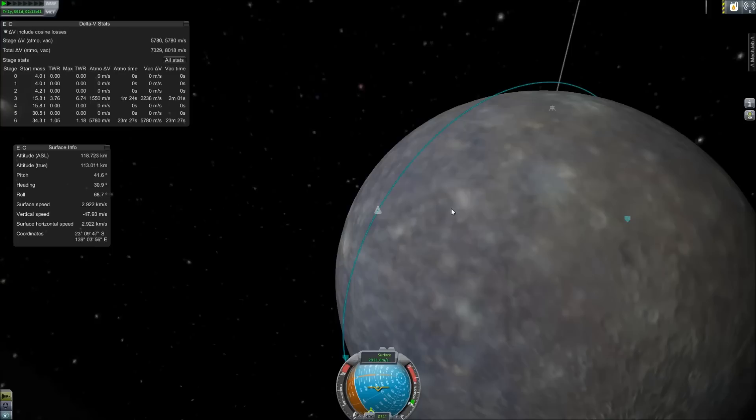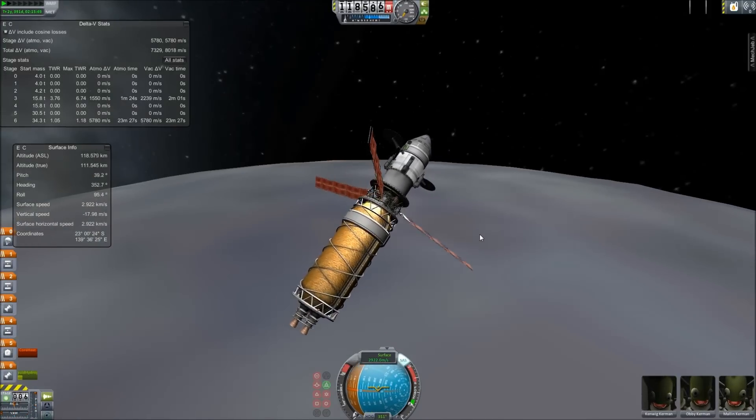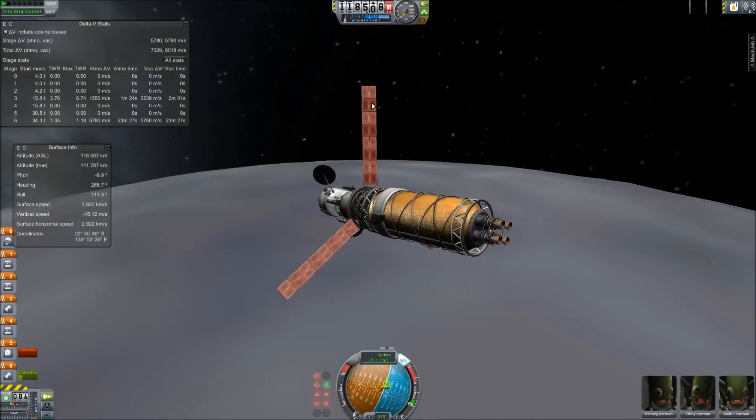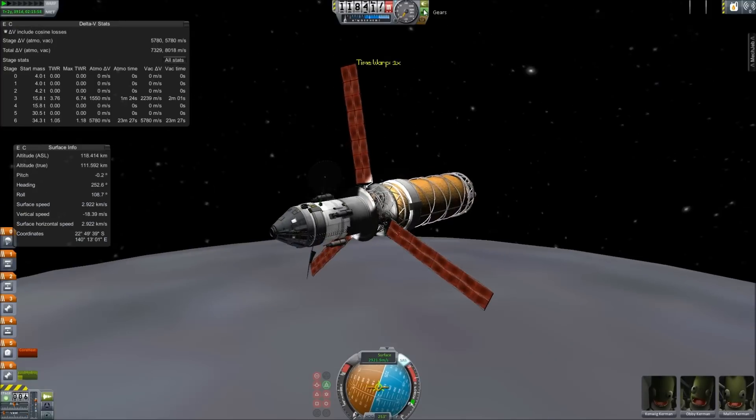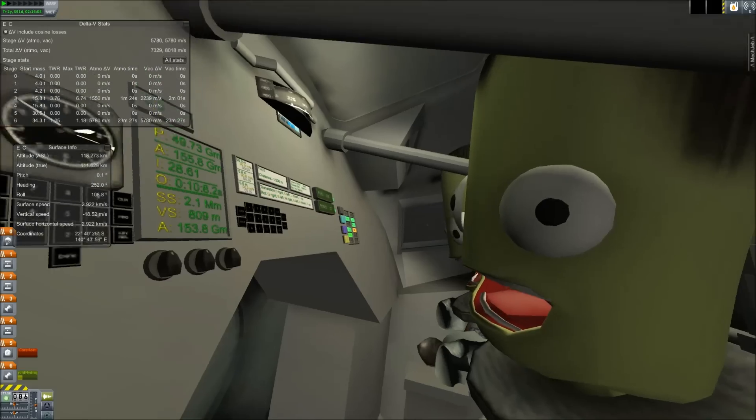Mercury 4 is the first one to land on the surface, and it could kind of be considered a base because it is holding three kerbals. I am planning to send a station here — it'll be hard, but I'll figure it out — and stations and resupplies. So yeah, I can consider it a base as well as a lander.